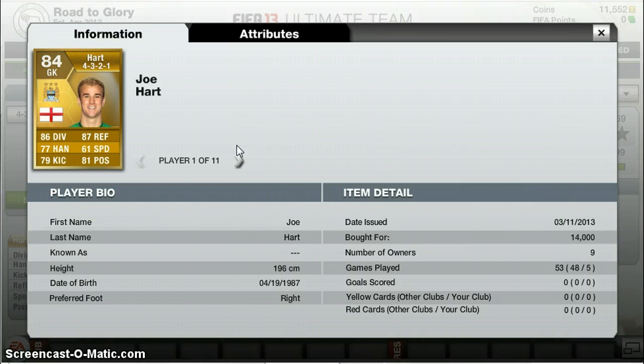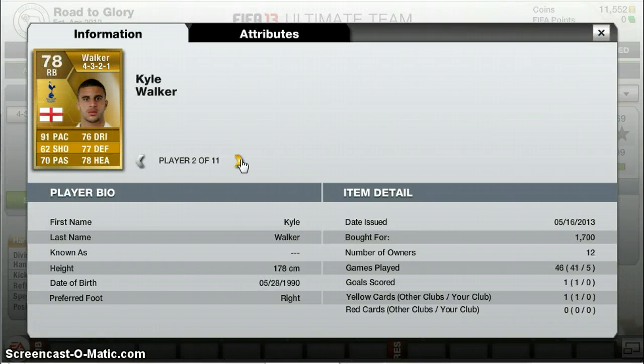14k for Joe Hart: 86 diving, 87 reflexes, 77 handling, 79 kicking, 81 positioning, 61 speed — good for a goalkeeper as well. Right back, Kyle Walker at 1.7k: 91 pace, 77 defending, 78 heading, 76 dribbling, 70 passing, 62 shooting. His strength is also amazing.